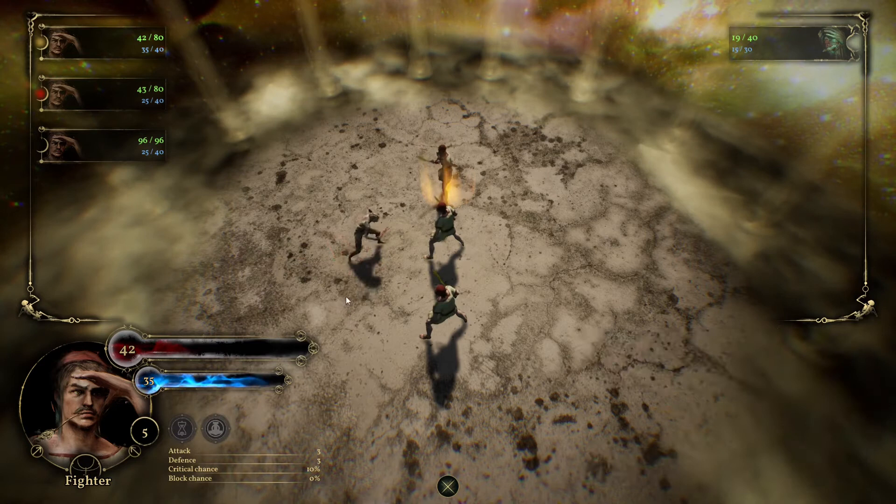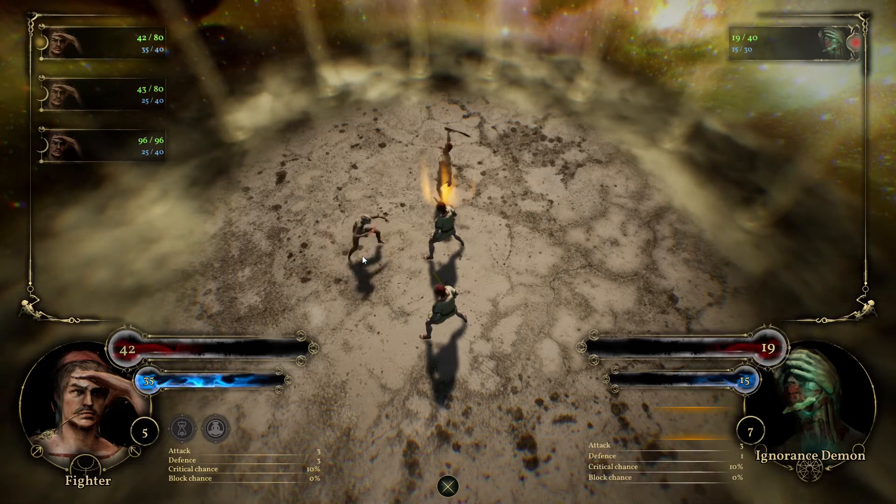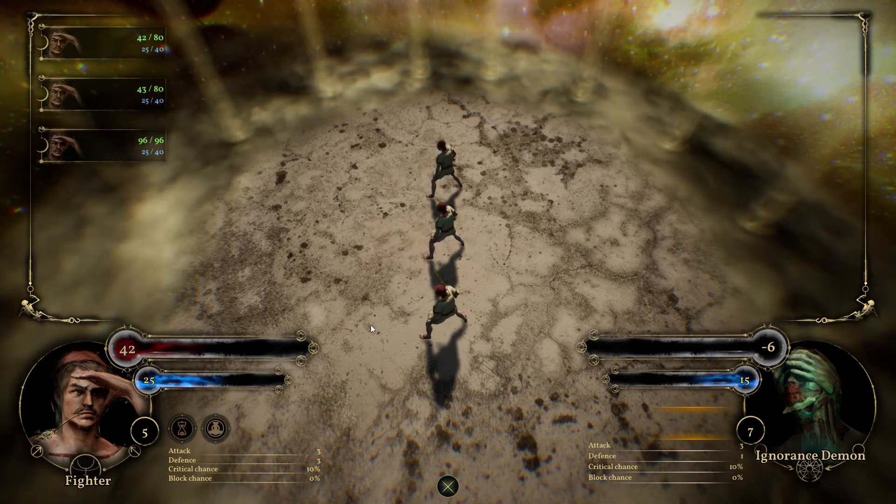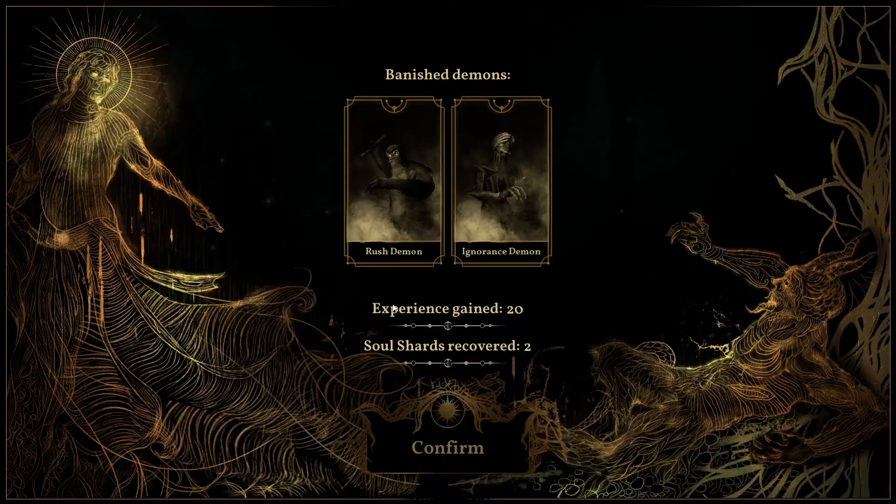Demon, you will never survive me — because I'm the Spirit of Europe, I'm very powerful! I possess the knowledge of the greatest heroes ever lived on this earth. Evil was defeated, my spirit wins! What do I gain? Banished demons — I can read about them. I gain experience and two soul shards. That's not much.